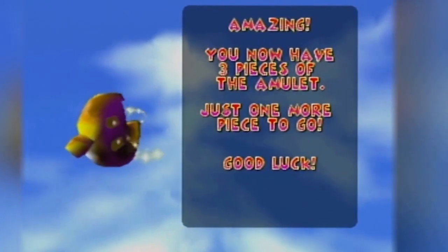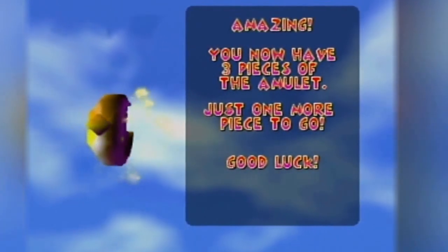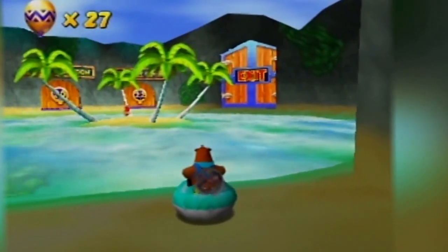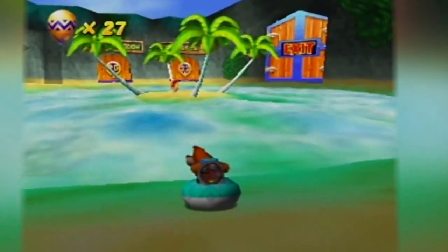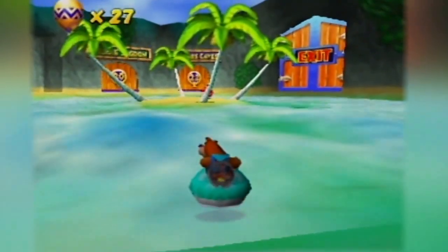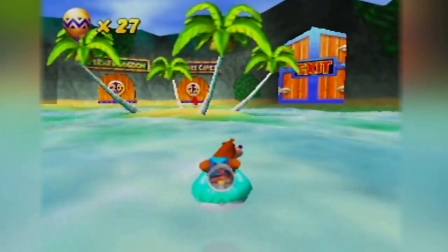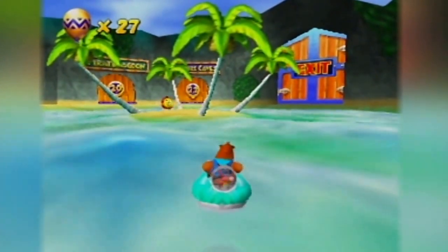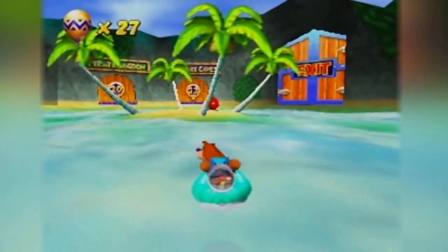With that, we have our third piece of the TT amulet - one more piece to go. With that, we are done with the first half of Sherbet Island. So next time we will tackle the silver coin challenges, defeat the boss, and do the trophy race. Banjo - I did not even press the A button. So until next time, my name is Andy. Thanks for watching. Go ahead and leave a like, leave a comment, let me know what your favorite level from this world is, because I'm kind of curious. I will see you next time. Bye!